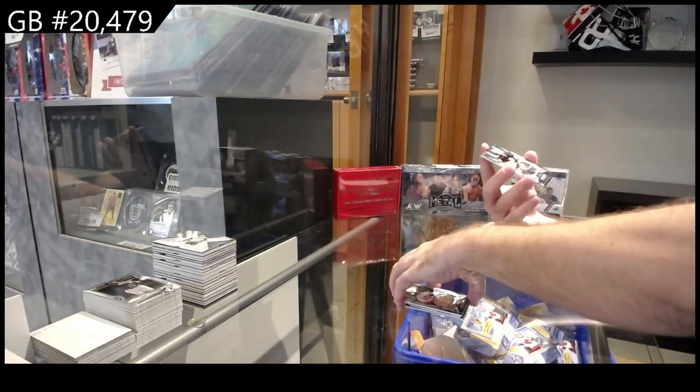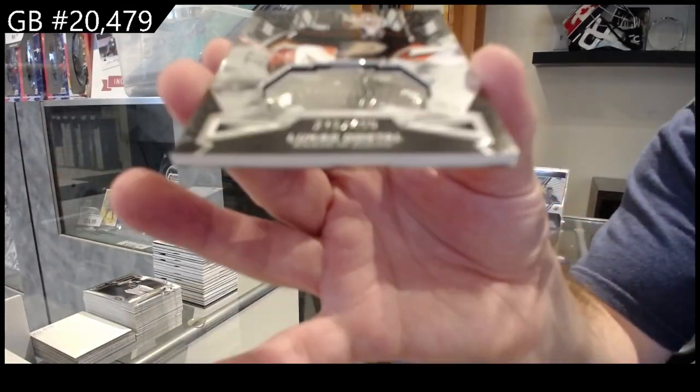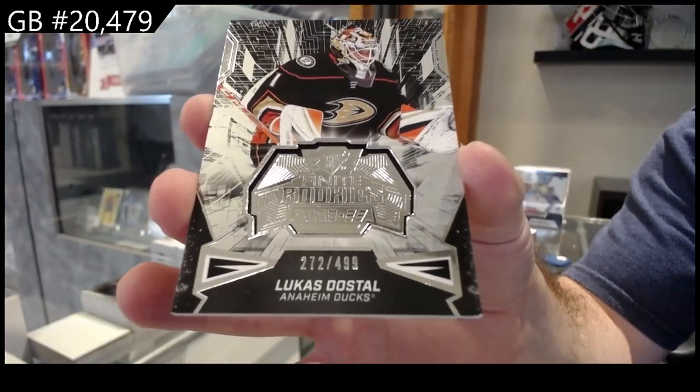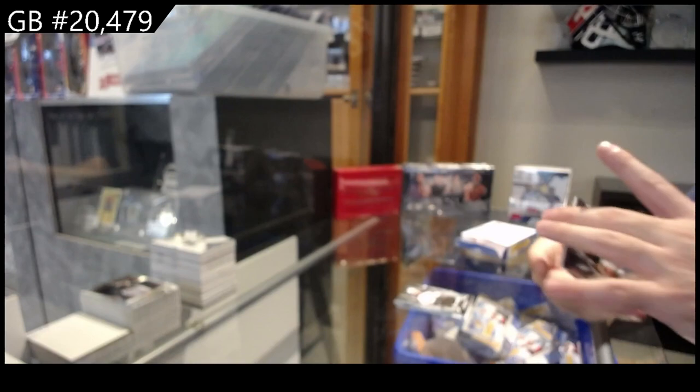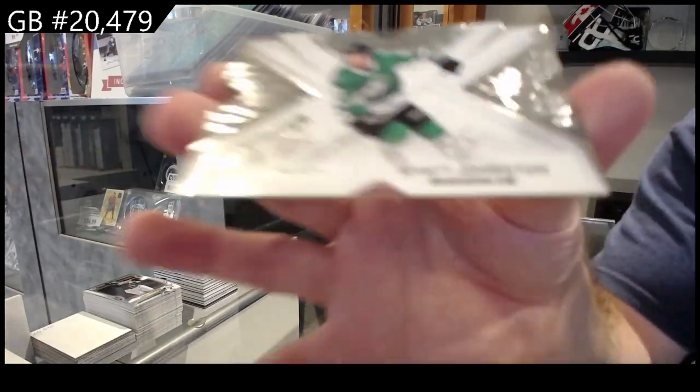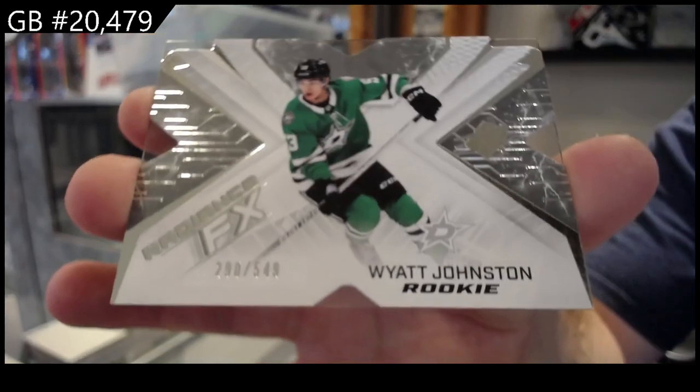Finite again to 499 for the Ducks of Dostal — this is another six-packer. And radiance rookie $5.49 — Wyatt Johnston!